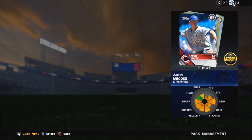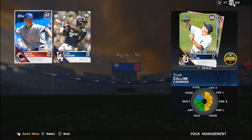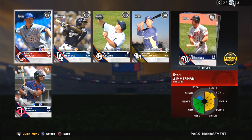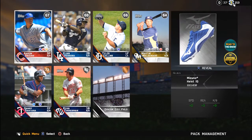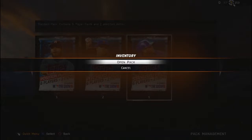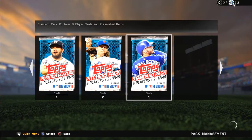Opening this first pack, we get some doo-doo. Aaron Brooks, a bunch of nasty cards. A nice bronze right there - Danny Santana, Ryan Zimmerman, that's good too. So this pack was alright. It wasn't nothing too special, nothing crazy.